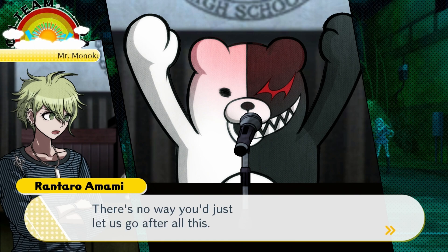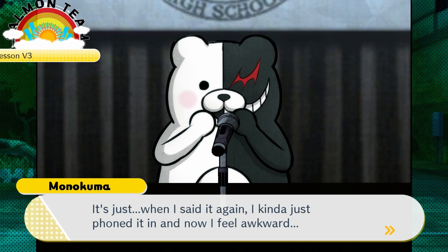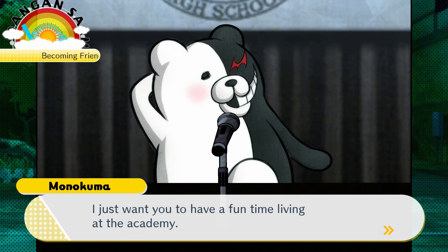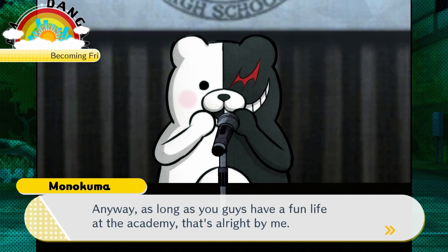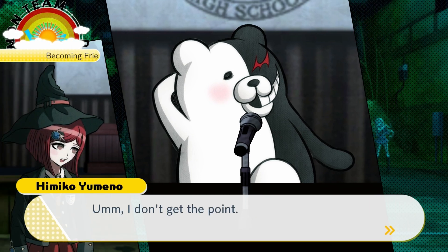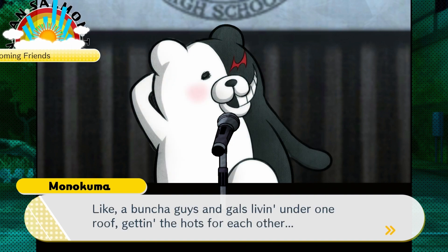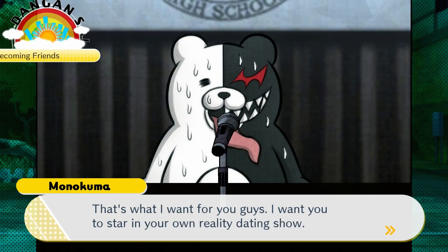So what are we supposed to do then? There's no way you'd just let us go after all this. There's only one thing I want you to do in this mode — I just want you to have a fun time living at the academy. You're at that special age where it doesn't take much to get your hormones raging. We have all the ingredients for a reality dating show. There's always one show like that on the air — a bunch of guys and gals living under one roof getting the hots for each other. That's what I want for you guys — I want you to star in your own reality dating show.